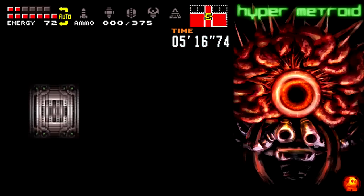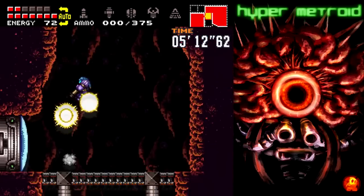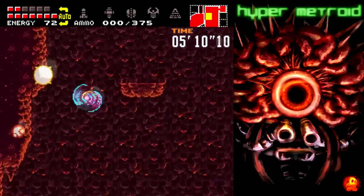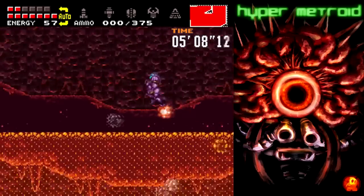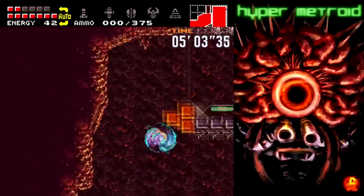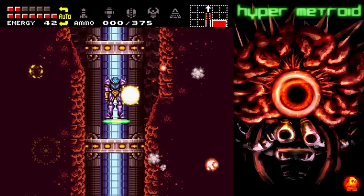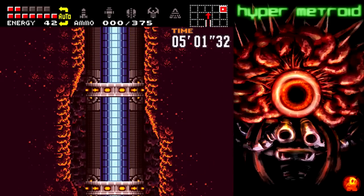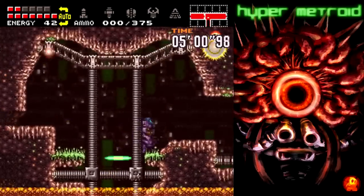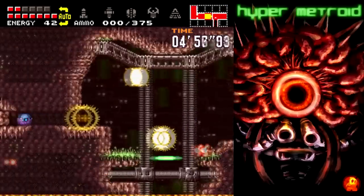We gotta go through the blue door. Escape stuff is actually kind of hard to set up — the amount of work it took to do this is pretty impressive. Because for every room you go through that's part of the escape, that room needs another room state for the escape. So you have to plan that all out and get it set up so it'll work. And if any of these rooms have other room states, you have to make sure that's all worked out as well. And suddenly that gate's now closed.